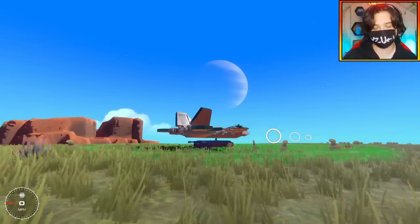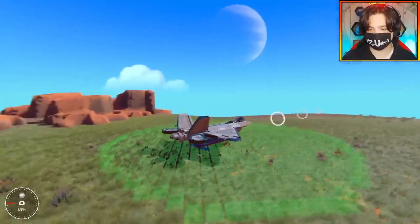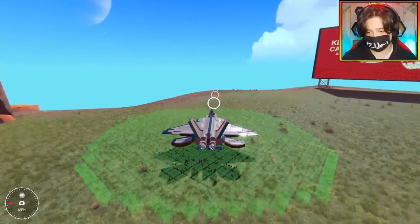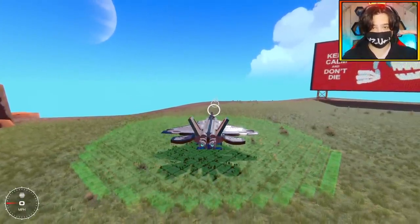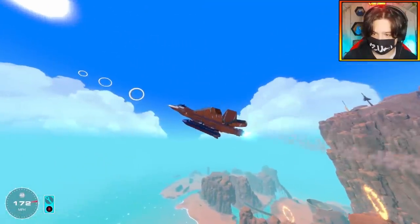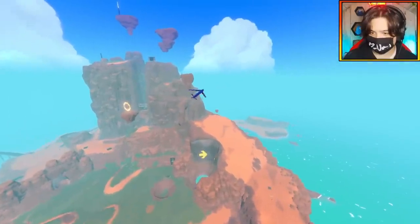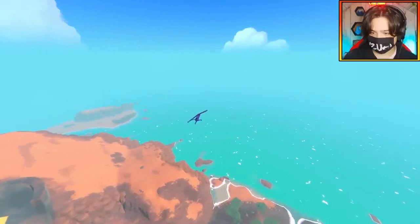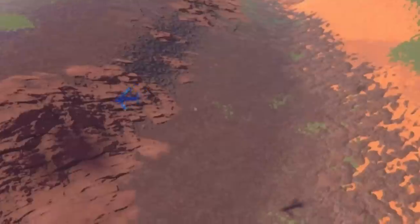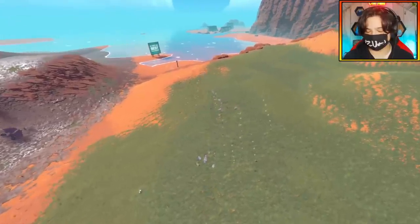I've done some more checks to this gliding bomb and it turns out the flaps were not engaging — nothing was actually happening because I had messed up something in the logic. However, now it should actually work. It should keep the bomb level. Let me demonstrate. Three, two, one — dropping the payload. There we go. It's spinning around because I dropped it wonky, but it's genuinely gliding. I'm so happy that's actually working.